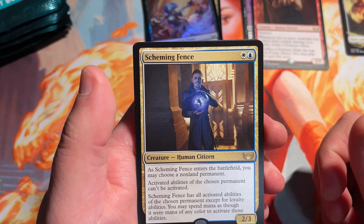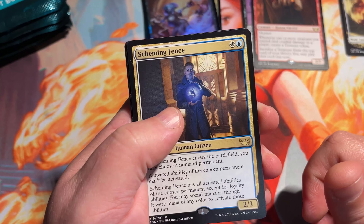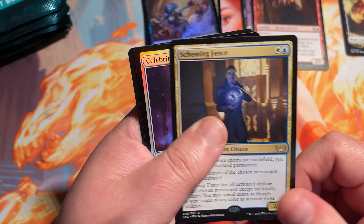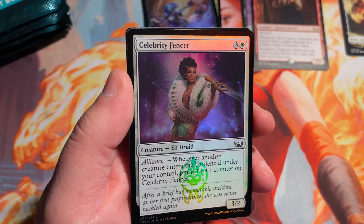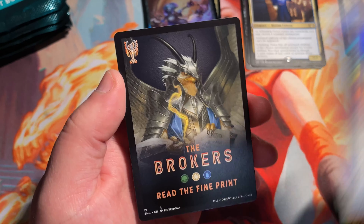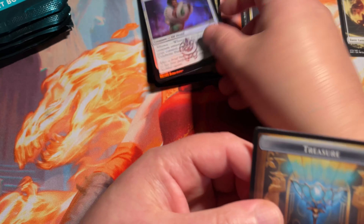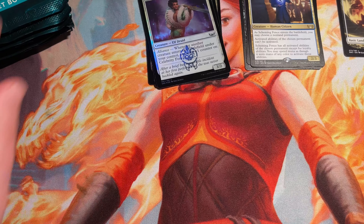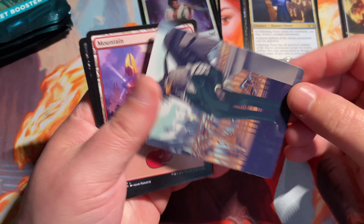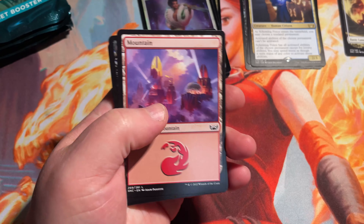Skimming Fence is our first rare there. This might see some play in Modern or some other formats, maybe even Pioneer. And then Celebrity Fencer. And just a token card, so we still haven't hit a list card yet, but we will get to them. I know they are a lot more frequent in these than they used to be. Nice little art card there.